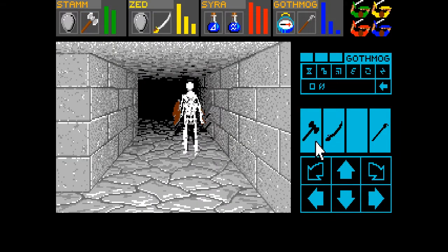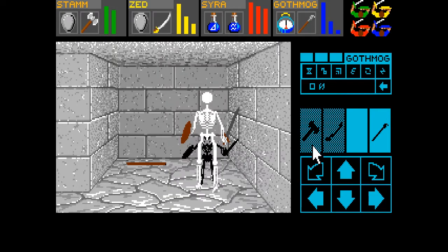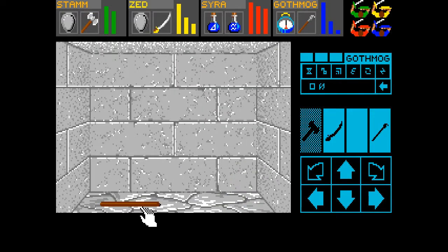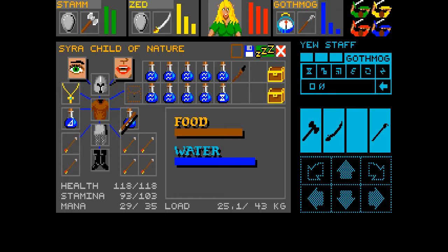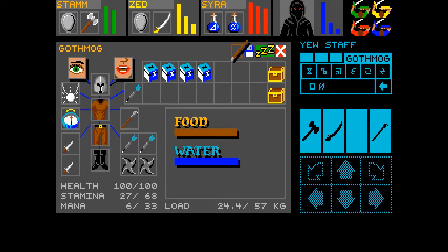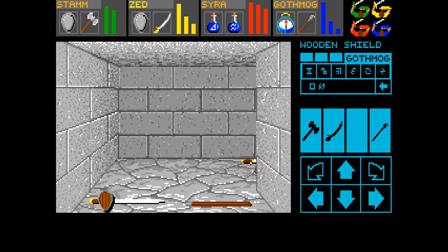Oh my god, you guys, come on. Why are you making me chase you? Where are you gonna go now, jerk? Thanks for leading me to a used staff. That does not give him extra mana. I can have him dual-wield — oh no, I can't. That's disappointing, it doesn't stack. I'd give it to Sierra, but she's not really an offensive caster, so I guess we're just gonna leave it behind.